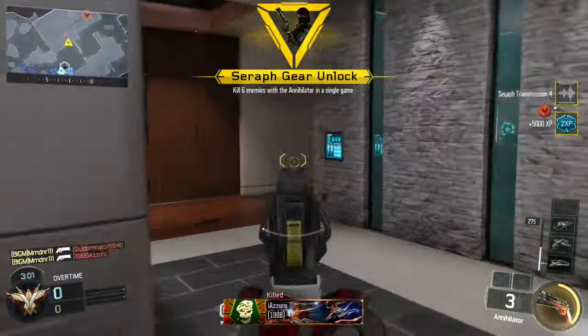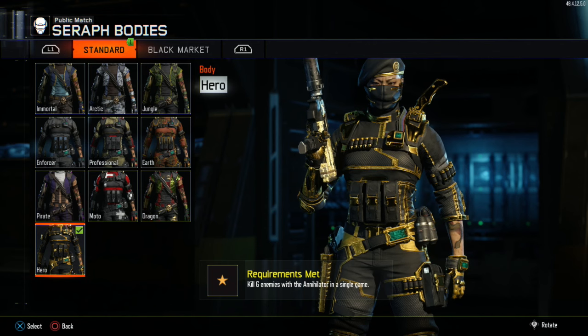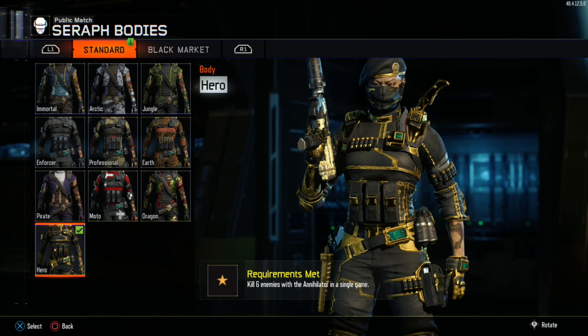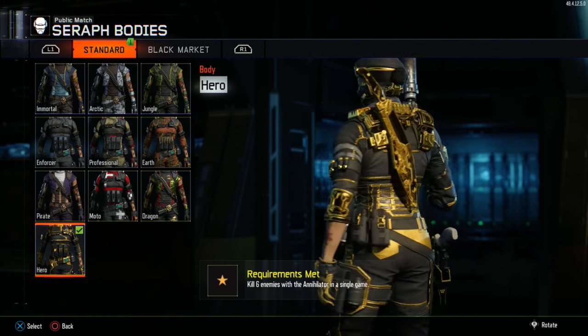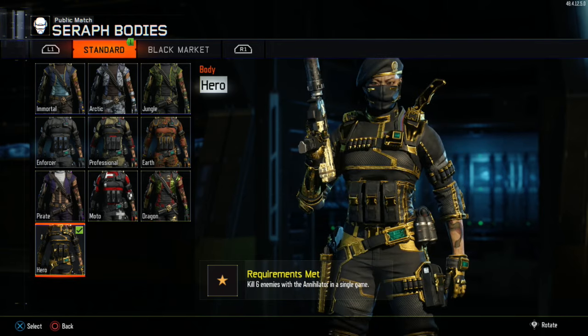To sum up: play defensively with the Annihilator, don't waste bullets. Play modes like Safeguard — you'd only need two kills per round, which is easy. If you fail one round you can get three or four the next. Use Overclock as always. That's pretty much it, thanks for watching, peace out.